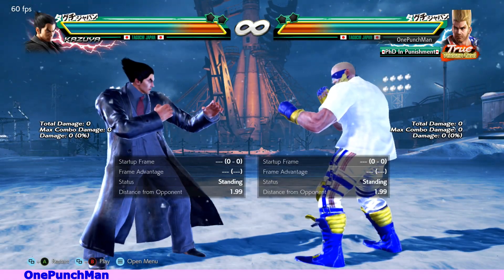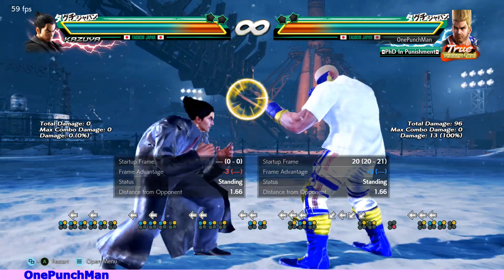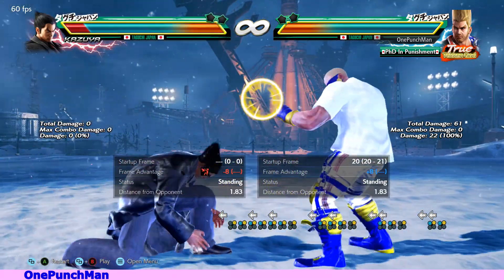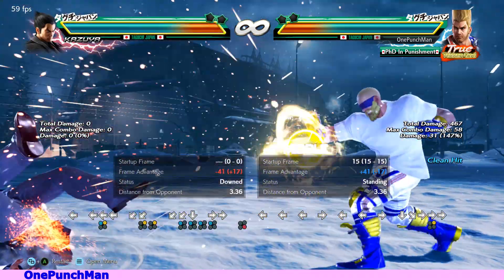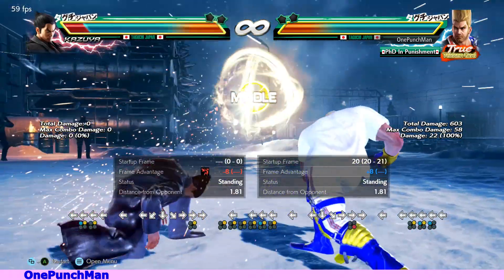Hi guys, welcome to my channel. Paul's forward 1+2 is a 20-frame move and plus 3 on block. It is the best plus-frame move Paul has — on hit it gives plus 8 and has good range. That's why I also use it as a follow-up attack.